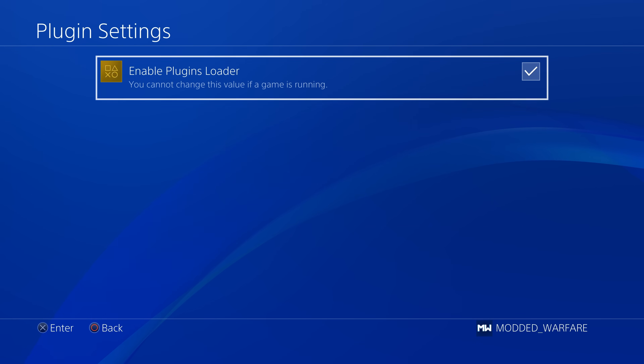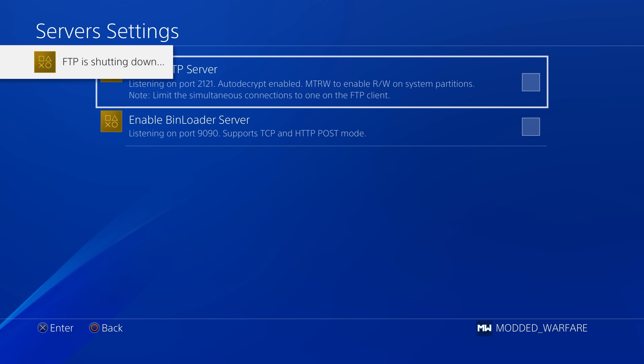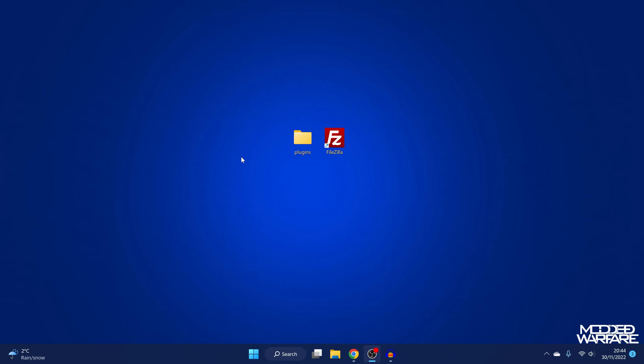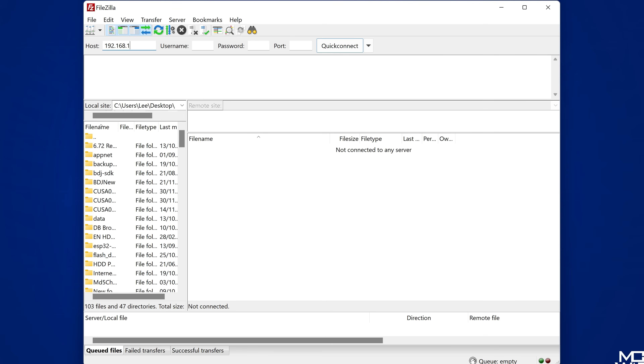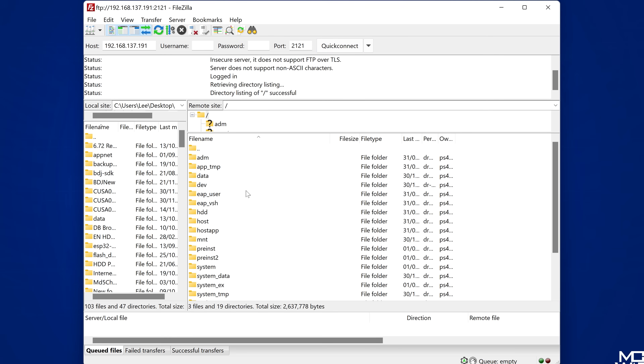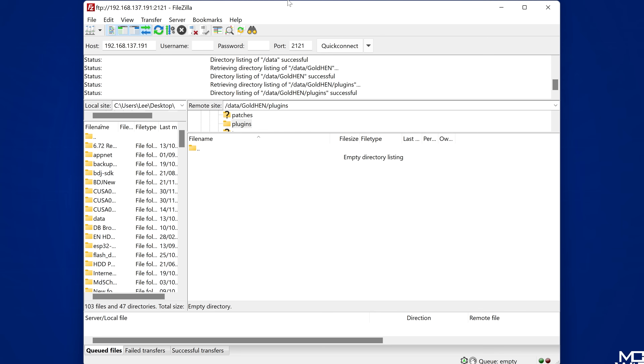Once you have it loaded, you'll find a new option called Enable Plugins Loader — that should be disabled by default, so don't enable it yet. Make sure you have the FTP server enabled, with the IP address and port number showing in the top left. Then switch over to your computer and connect through FTP. You can copy plugins from a USB drive to the PS4 hard drive with PS4 Explorer, but it's quicker to use FTP. Use FileZilla or any other FTP client. Punch in your PS4's IP address and port 2121, then quick connect. Go down to the data folder, then the GoldHen folder — you'll find a plugins folder in there, which is where you want to copy all your plugins.